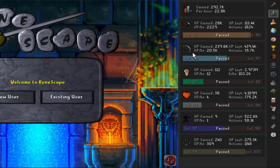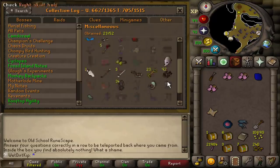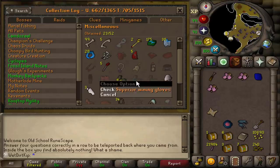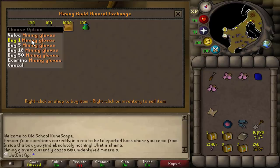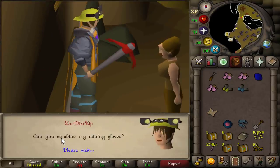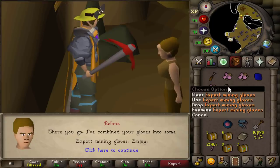And there we go - we have the 240 minerals we need to get the highest tier of the gloves. A long time ago when I first started the account, I did some iron ore mining and bought the regular mining gloves, so I already have those in the collection log but not the superior ones. You need the regular mining gloves and the superior ones to combine them into the expert ones. We'll trade Bologna - there's the regular mining gloves at 60 minerals, the superior at 120, and then 60 minerals to combine them both. Can you combine my mining gloves? Apparently you also need 70 Mining for that. And there we go - we have the Expert Mining Gloves!